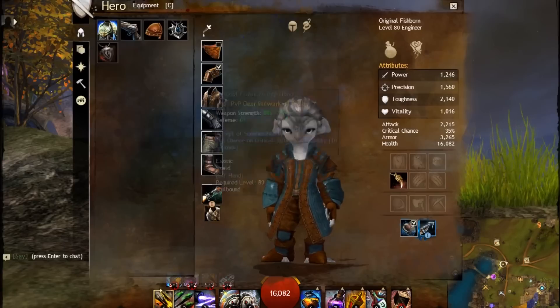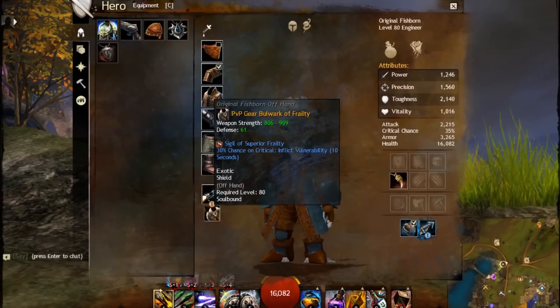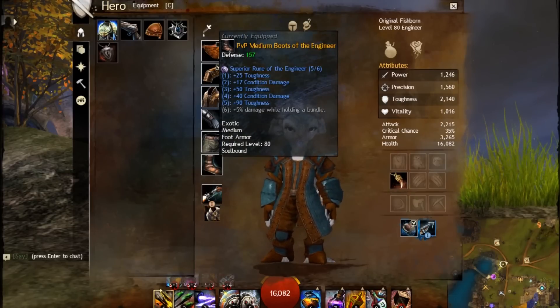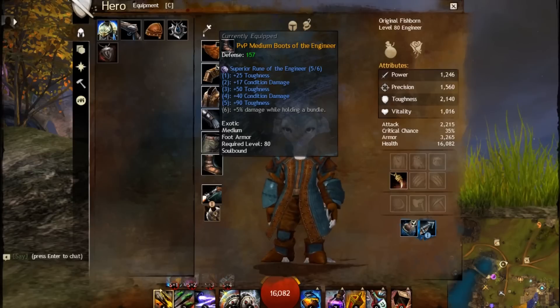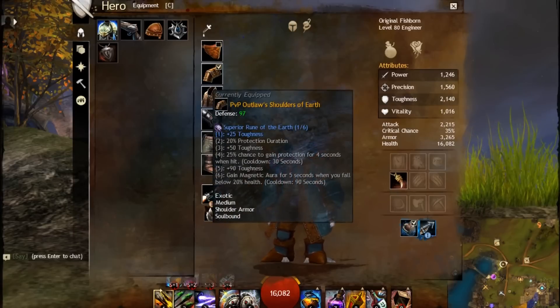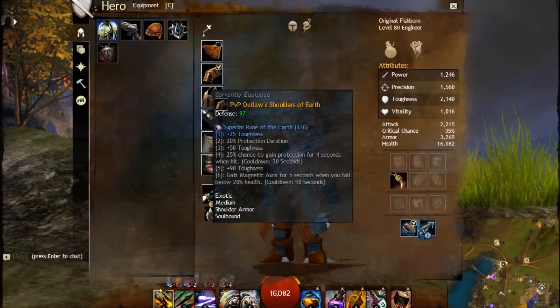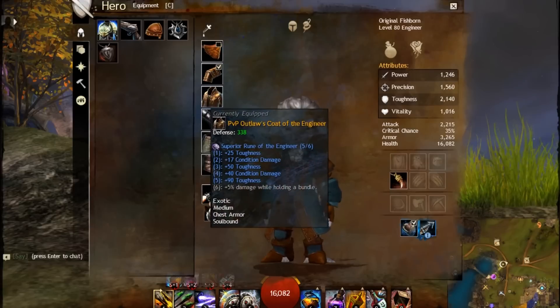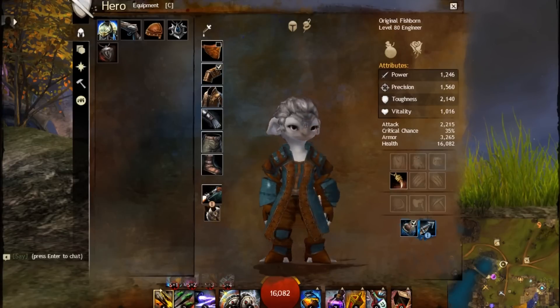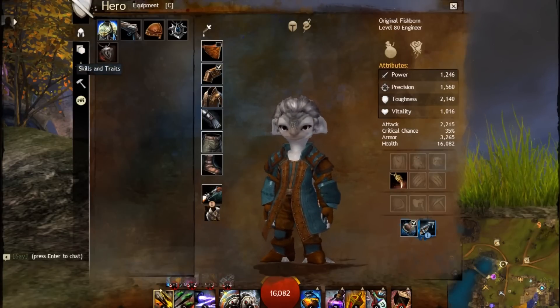The sigils I'm using here are probably not the perfect combination, but I'll see what I'll do. I'm running with five of six runes of the engineer and one rune of the earth for some extra toughness. The five percent extra damage while holding a bundle didn't seem important to me because this build is going to be mainly tanky.